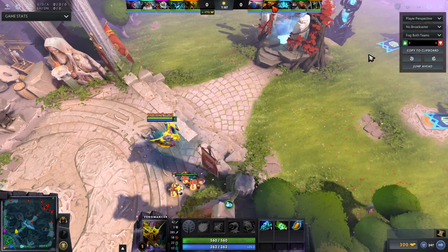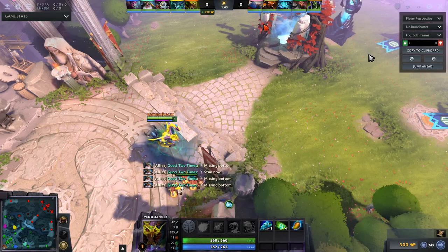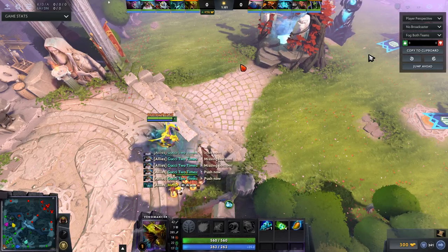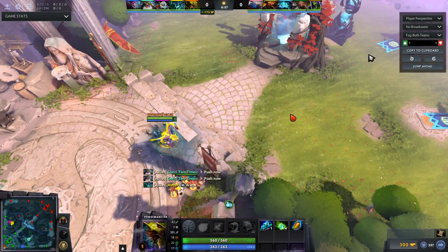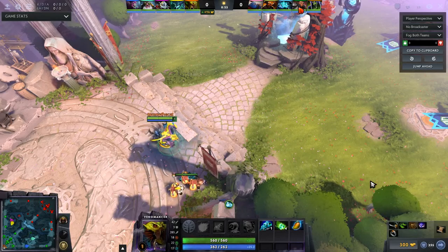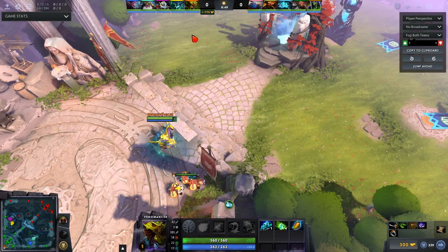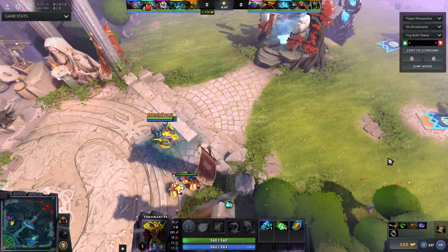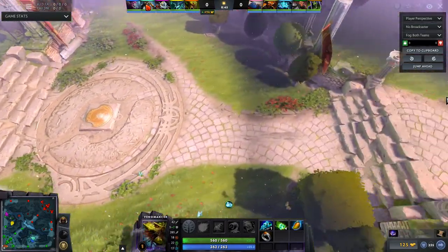Looking at the lineup, there's really only one hero that would probably be in the off lane and that's Axe. We ended up doing a tri-lane bottom, which meant it was me, Dazzle, and we were also supporting Sniper. You have to bring these things into consideration when going out to lane — who are you going up against and who are you supporting? Sniper is a super non-mobile carry. He doesn't have any escape whatsoever.